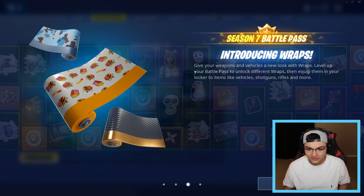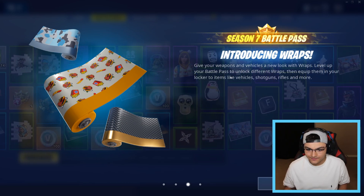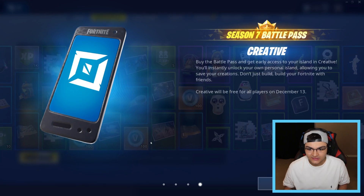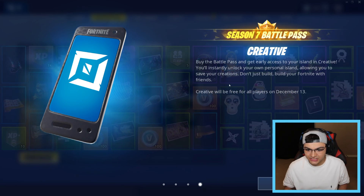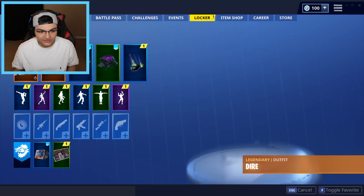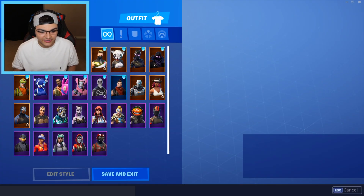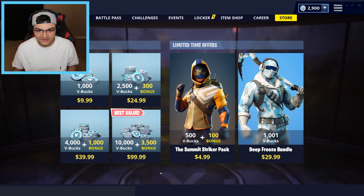Now you got wraps - they're introducing wraps. Give your weapons and vehicles a new look with wraps. Level up your items like vehicles, shotguns, rifles. We got camos. Creative mode is for Battle Pass users only until December 13th. Pretty much I have the whole thing - I unlocked the whole entire Werewolf. We just bought some V-Bucks and we're going to go ahead and buy the Battle Pass.